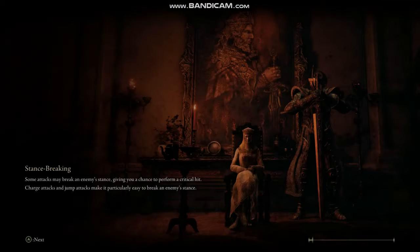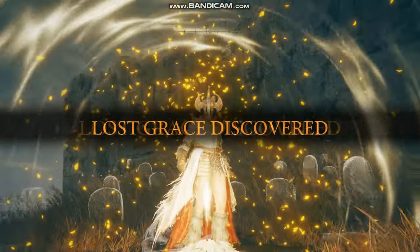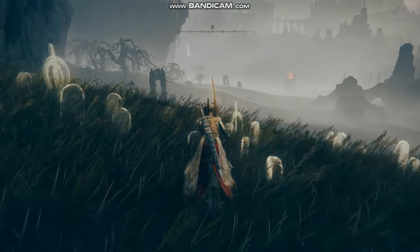I really wish the game paused when you open the inventory — it's so annoying trying to sort stuff out and then getting attacked by some random mob. There's a Grace of Sight right at the beginning of the entrance of the cave, and this will be your starting location when you die over and over again against these new enemies, which I have.